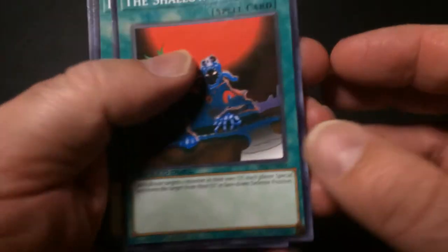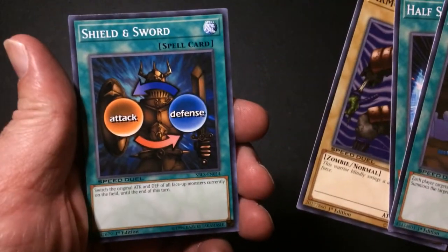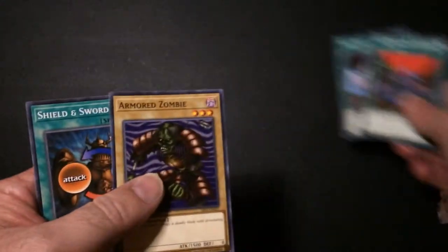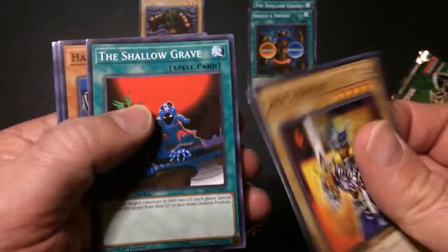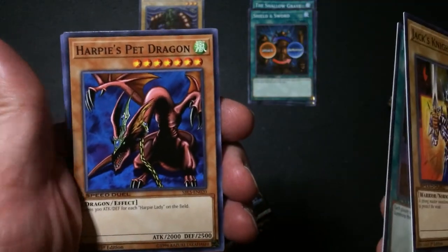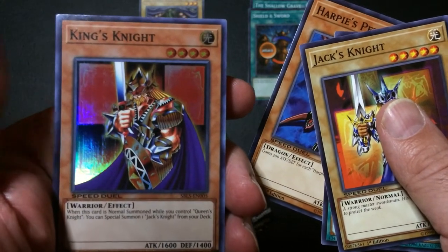Alright, shall engrave. Half shut. Armor Zombie - well it's not bad. Killing Sword, three spells, one monster. Next pack. Jack's Knight. I'm gonna shout a grave - well I'll use Pet Dragon. And a foil King's Knight - actually has an effect.